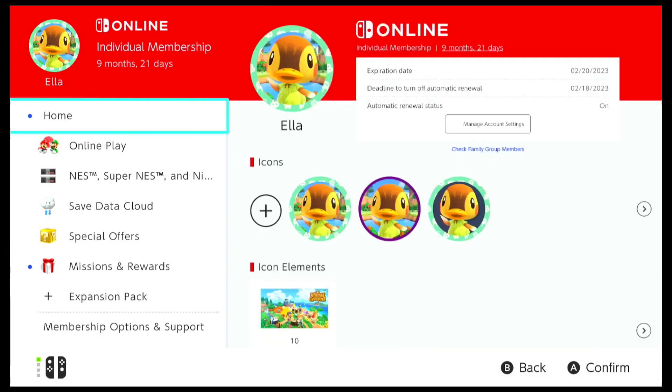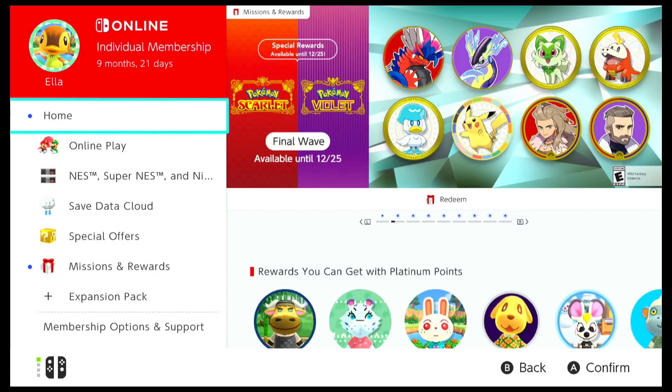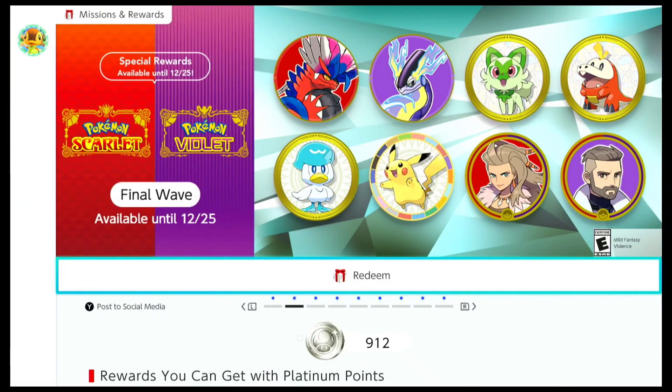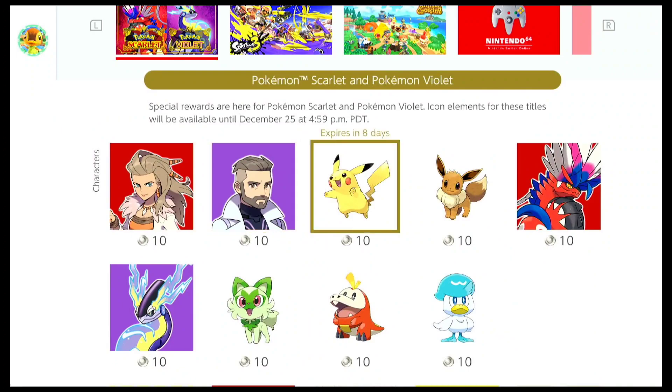Let me make my way to the Home screen where you'll be able to see all of the new icons available for Pokémon Scarlet and Violet. Sadly, this is the final wave — there were at least three waves before this. Unfortunately I wasn't able to make a video on those, but this wave is going to be available until December 25th.